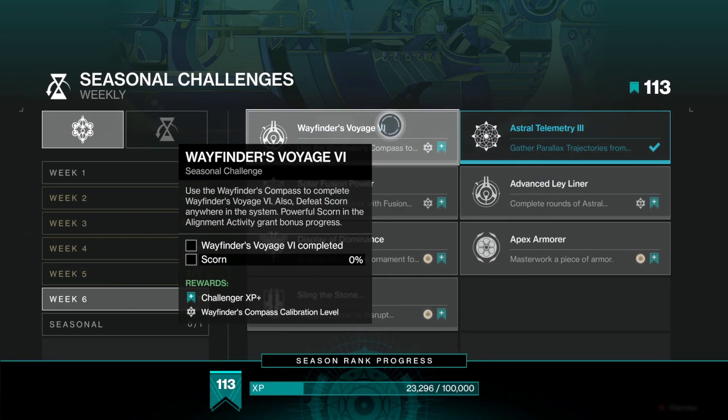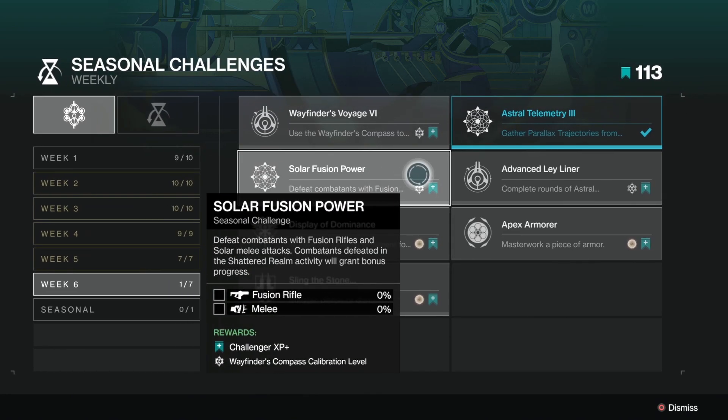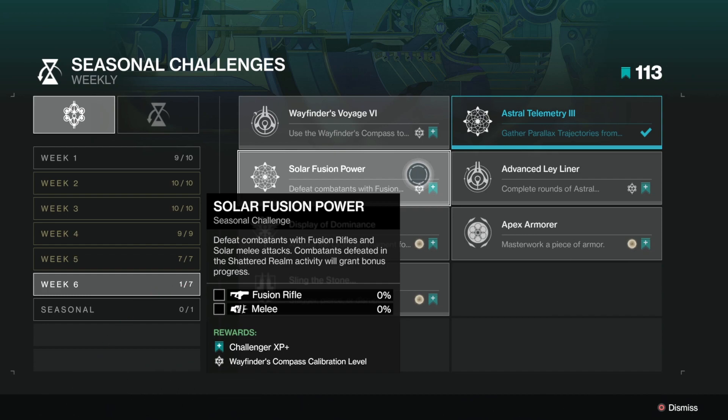We have the Wayfinder Voyage 6 — Wayfinder Voyage 6 completed. This is the quest for the week. You also need to defeat a number of scorn; again, if you defeat them within the astral alignment you will get bonus progress. We have Solar Fusion Power — defeat combatants with fusion rifles and solar melee attacks. Combatants defeated in the shattered realm activity grant bonus progress. This one's really easy — just melee and fusion rifle.